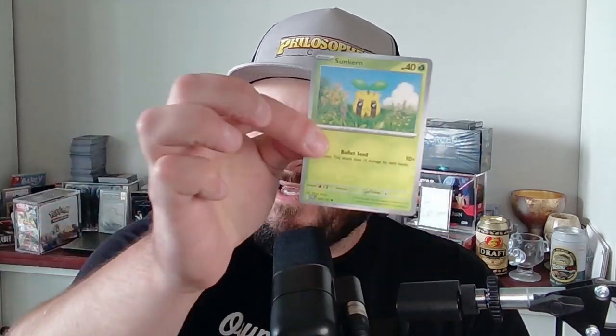We're going to use a real high-end card for our discussion today — a Sunkern Twilight Masquerade. It appears to be a common Pokémon card, probably worth one penny. But TCG Player Direct is something you can ship all kinds of cards on and make money doing it.